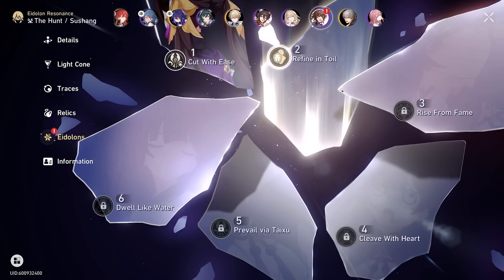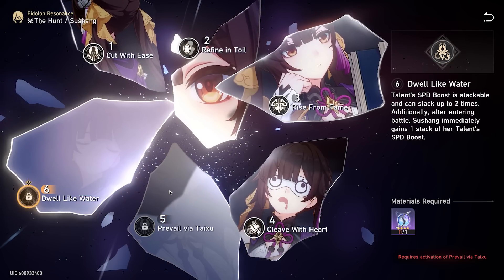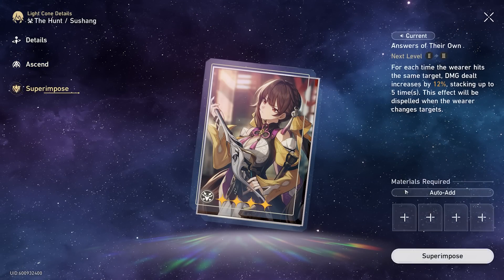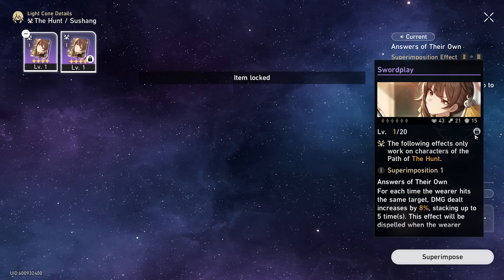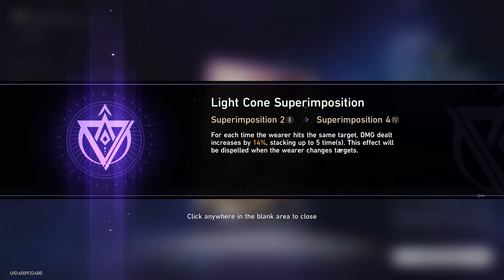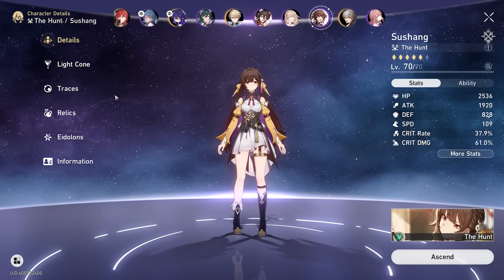Let me see what Eidolon she's at now. E3 — we only need two more for her. We also got a little enhancement for her light cone, got another superimposition. Wait, I have two of them — I got two superimpositions for her. Here you go, Shushang, take that. And now we increase attack by 14%. Sounds good. Her Shushang is looking a lot better — she got a lot of upgrades. This is really just the Shushang wishing session, not the Blade one.